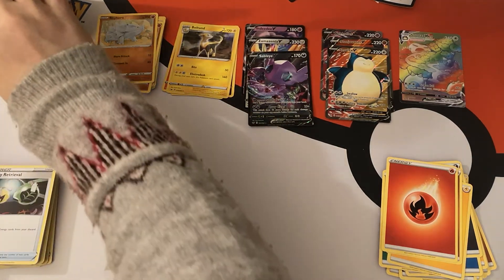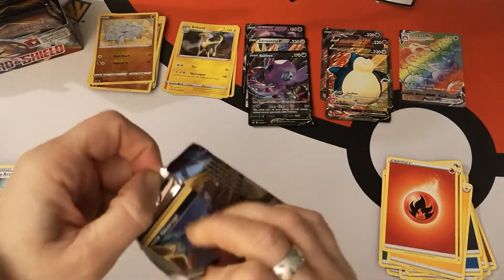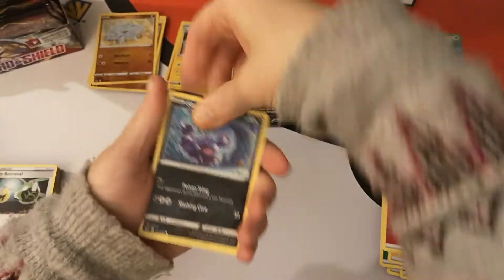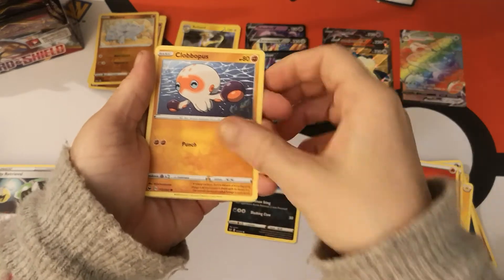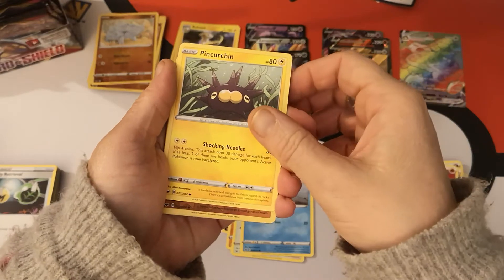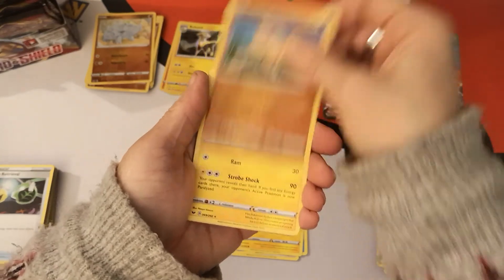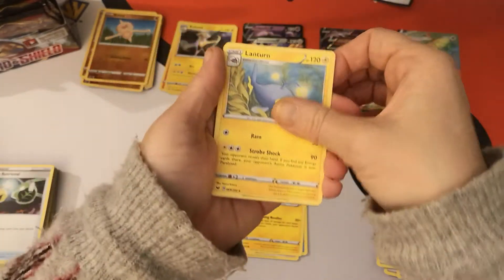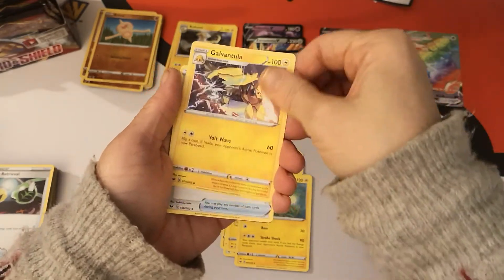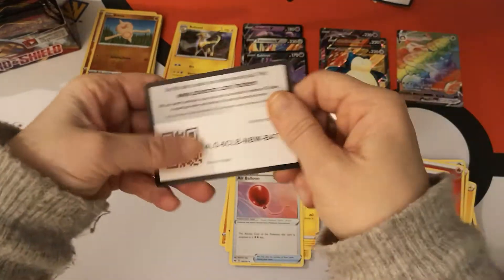This is some spicy openings. Do we deserve anything else after this? We have a Scorbunny, Clobberpus, Wooloo, Sobble, Pincurchin. Reverse Holo Baltoy and a Lanturn regular rare. Psychic Energy, Quick Ball, Galvantula, Air Balloon, and there's your code card. My brain is just not working — it's so mushed after these pulls.